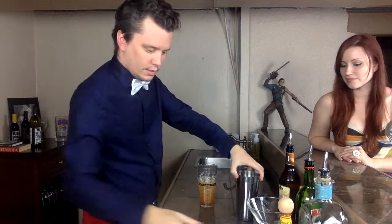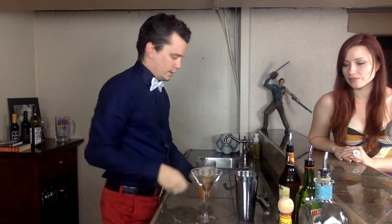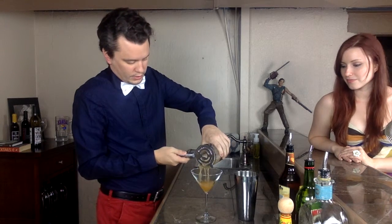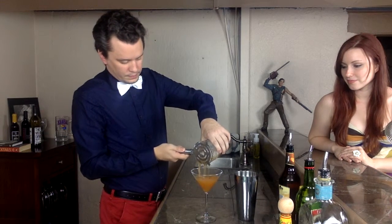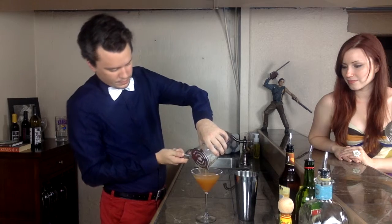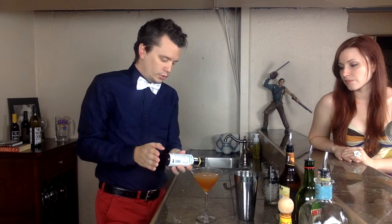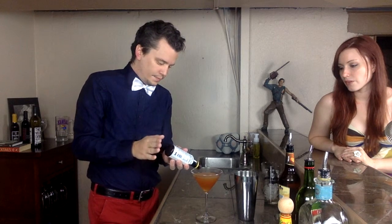That gives us this nice golden red color. We can pour into our martini glass. Delicious and beautiful — looks really, really nice, especially once it kind of settles a little bit. You get that kind of desert sunset. And then we just put a little bit of bitters on the top to add a little punch to it.